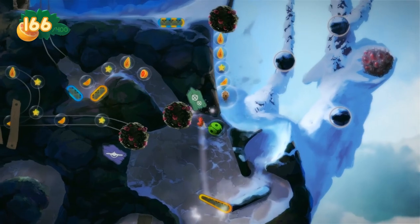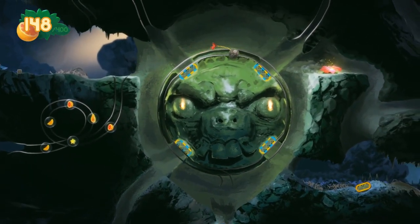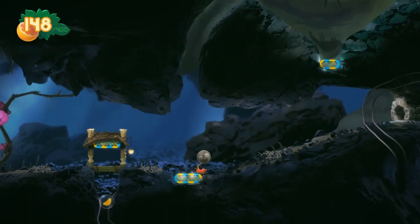Instead, you have to use paddles, bumpers, and tracks scattered around the island to bounce your ball around obstacles, dragging Yoko along with it. You know, like playing pinball.